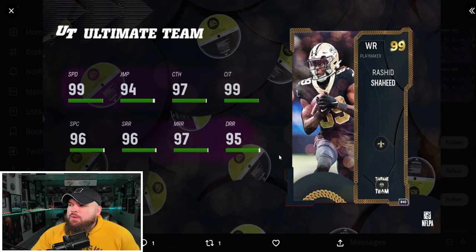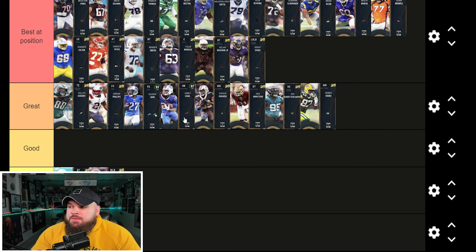Right after that we got Rashid Shaheed — 6 foot, 99 speed, good short, medium, and deep route running. He can get short and elite for 0 AP and short out for 1 AP. Just as good as almost any receiver in the game. If you run Saints theme team there's really no reason not to pick him up. He's not meta-changing, but he's right in the meta at receiver.